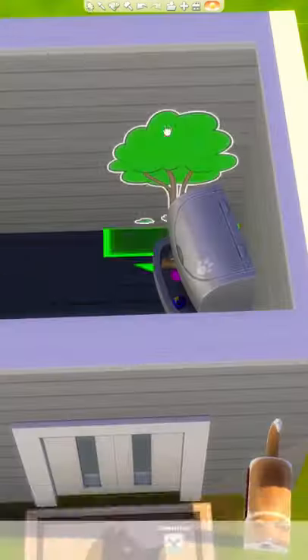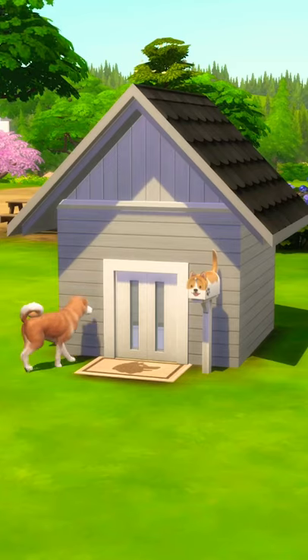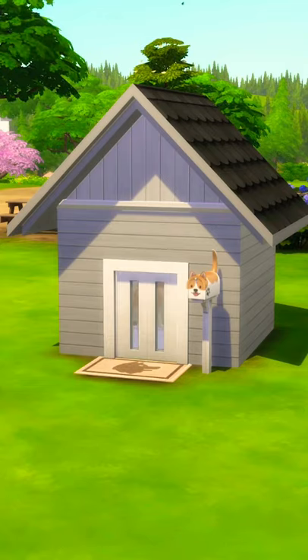Continue decorating the inside of the doghouse with a bed, feeder, toys, or however you like for your doggo. Then they can just hang out and snooze in a home of their own.